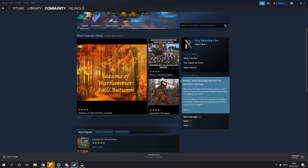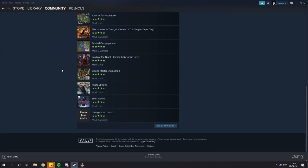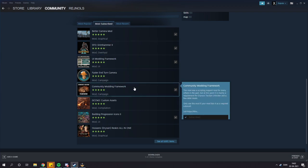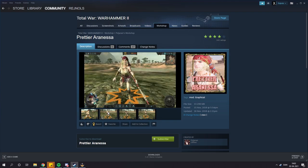The modding scene for Warhammer 2 is no less than exceptional. You can find just about everything to change the game to the way you like it — everything from unit balancing, complete game overhauls such as SFO, or cosmetic ones such as removing the jawbone from Eren's Assault Spite, if you really want to see her pretty face on full display.